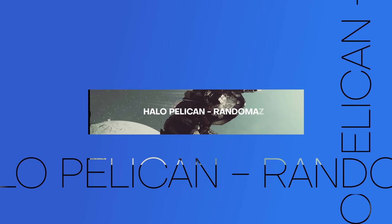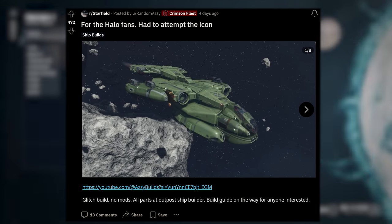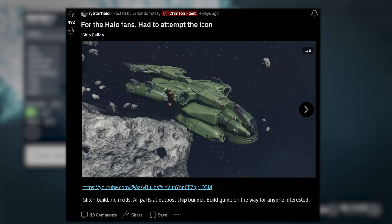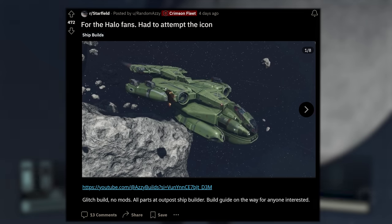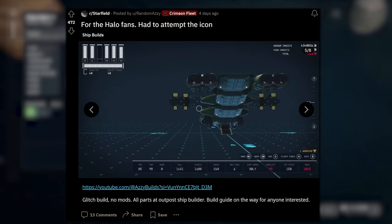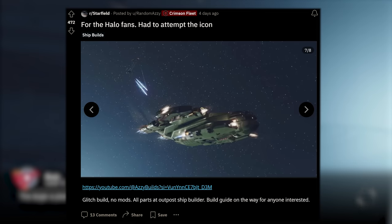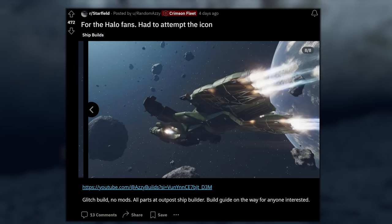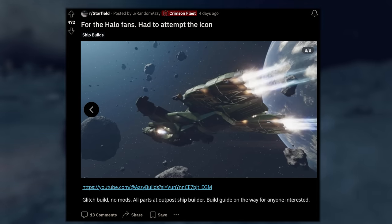You knew we were going to see some Halo recreations in our insane Starfield spaceships breakdown. Here's a repeat offender making the charts again — RandomOzzy, for the Halo fans, had to attempt the icon. Through the asteroids, on the landing pad, in the shipbuilder — looking beautiful. I love the coloring. Taking off full song, full thrusters. In space combat — we haven't seen very many of those. We've got some incoming laser fire and then making our way through the asteroids again. Another beautiful, faithful recreation. Love it.